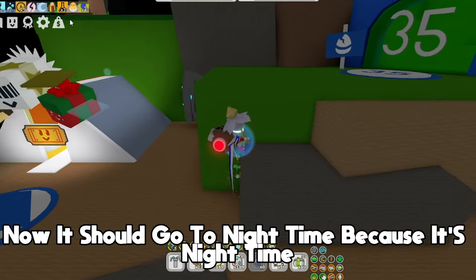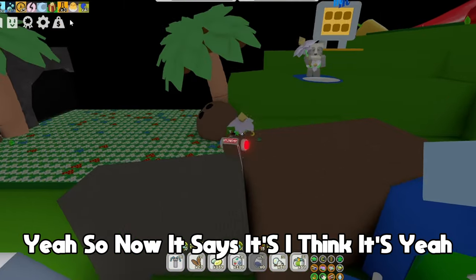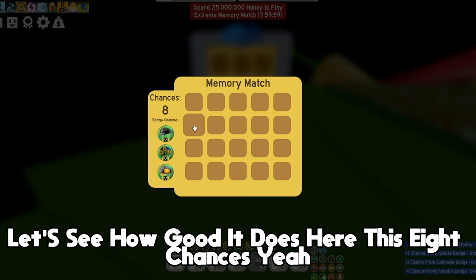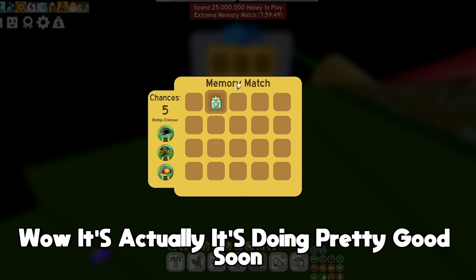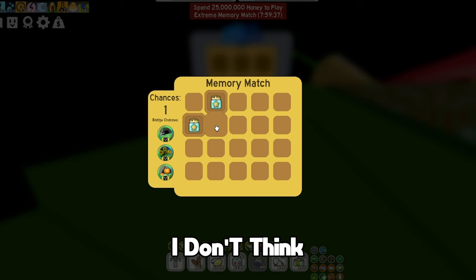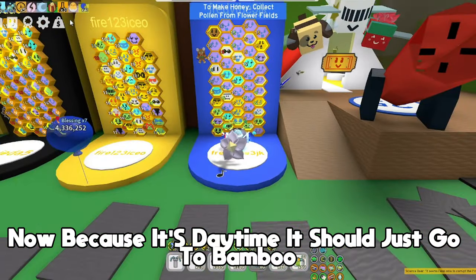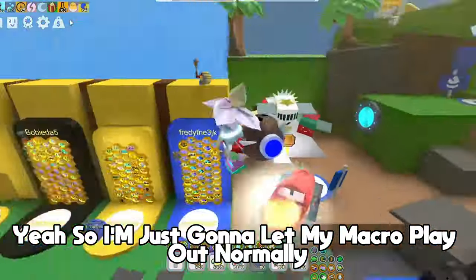I'm so grateful for this update. Where is it going? It should go to nighttime memory match now — I hope it doesn't miss it since I didn't start it exactly at nighttime. I think it's going to the 25 mil memory match in the 35 B zone. It missed eight chances — it does look kind of random but it matters. It's actually doing pretty well, better than me at least. Got one star jelly. The memory match is pretty annoying, so I don't blame it. Now that it's daytime it should go to bamboo for my field setting, then do memory match again at nighttime.